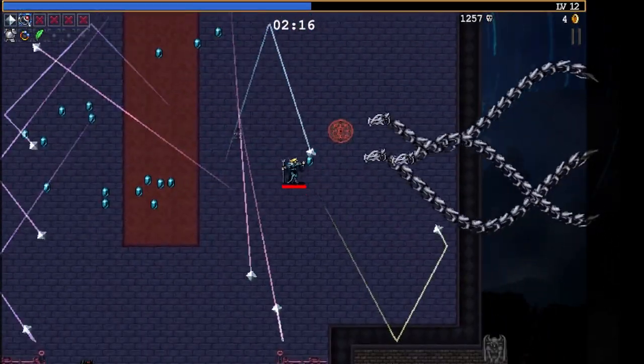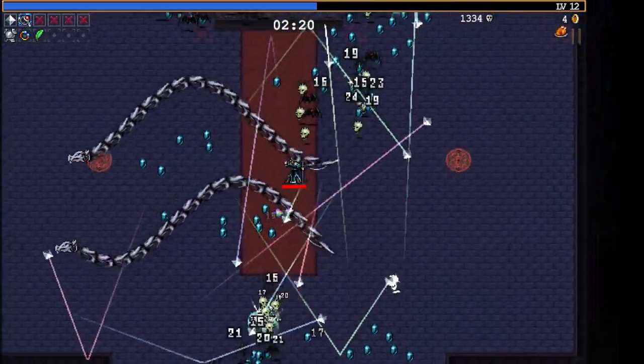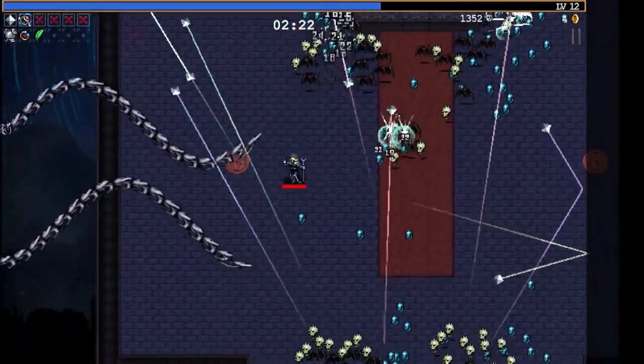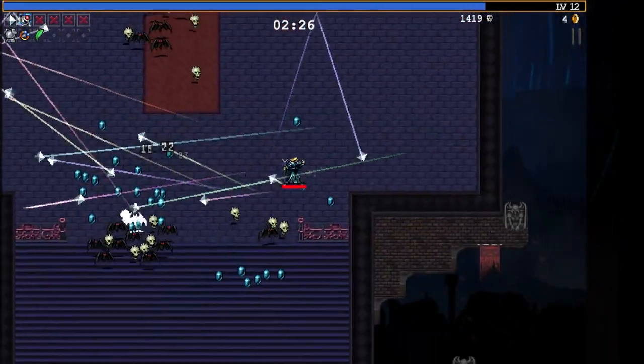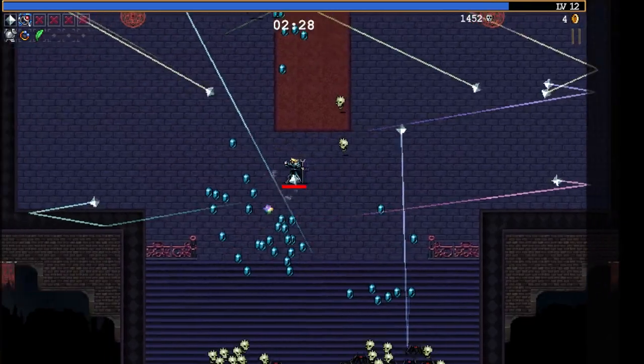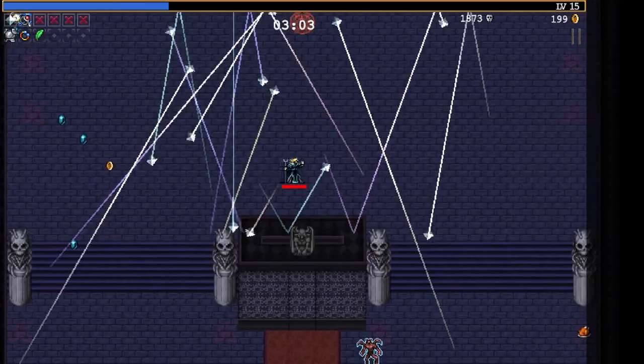The cool thing about the steel dragons here is you can touch their bodies as much as you want. It's only their heads and around the head area that can actually damage you. You don't need to be scared of anything but their head. They're actually really small if you think about it. Oh, look at that Rune Tracer go! Ooh, boss.